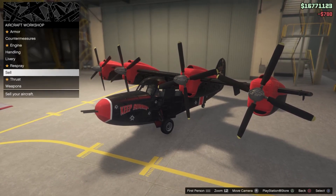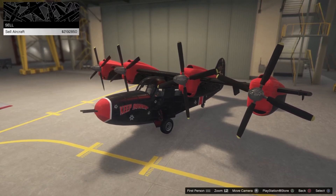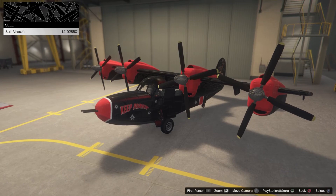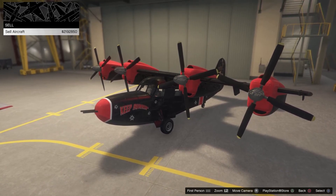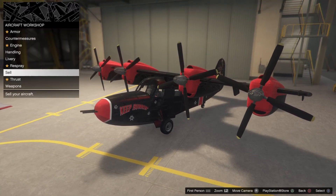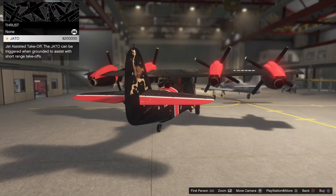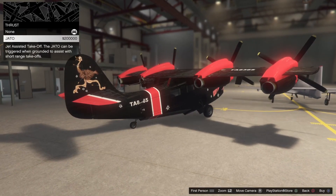As you can see right here, there is a sell option, and right now without even fully upgrading it, this one would sell for about two million, two hundred ninety thousand. We're gonna find some glitches and make some money with this, I'm pretty sure.